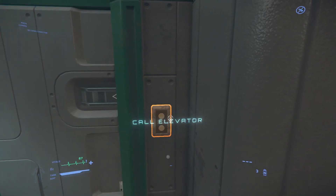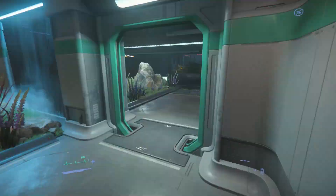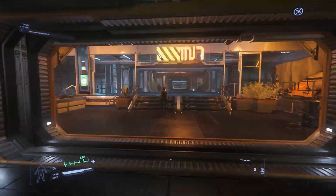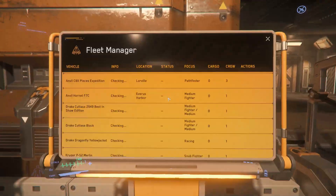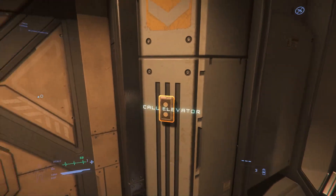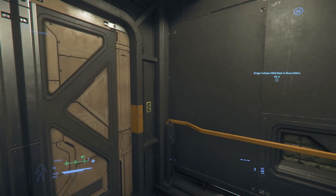This patch brings us new truck stops all across Stanton's system. Each truck stop is complete with a habitation which you can use to spawn at. Some servers are experiencing a bug where the elevator will not go up to the fifth floor of the habitation. If you experience this bug and are trapped in your hab, your only option is to switch servers.